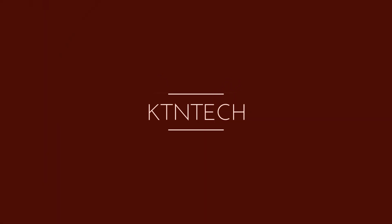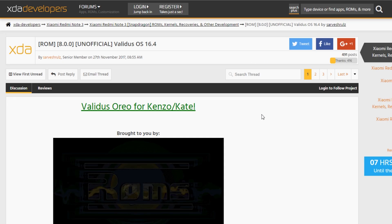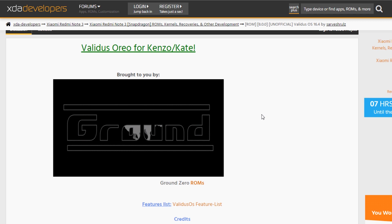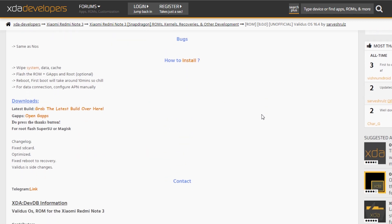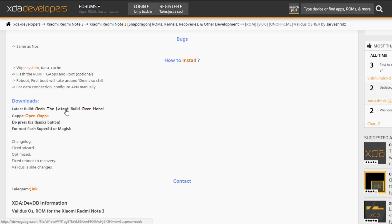So without further delay, let's make it happen. First you need to go to the linked site to download the ROM and GApps and move them to your phone. All the important links will be given in the description box below, so do check it out.